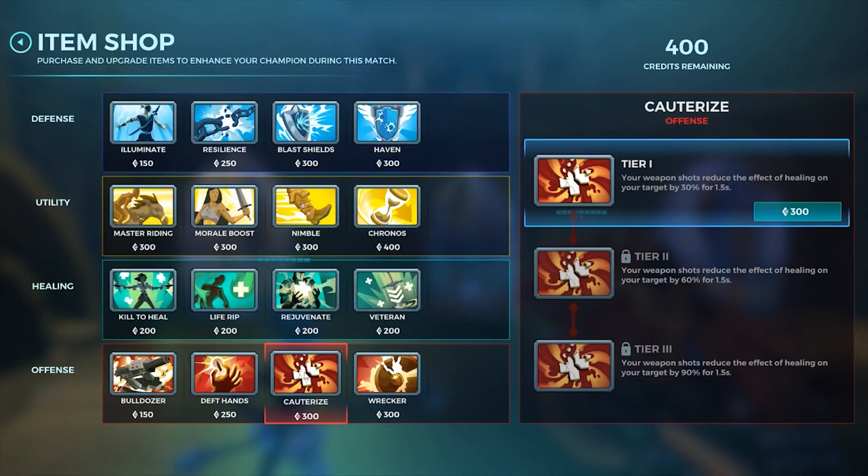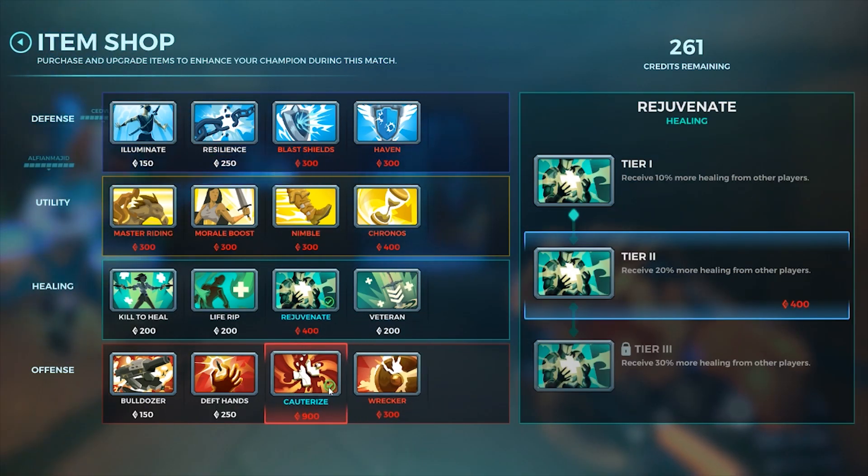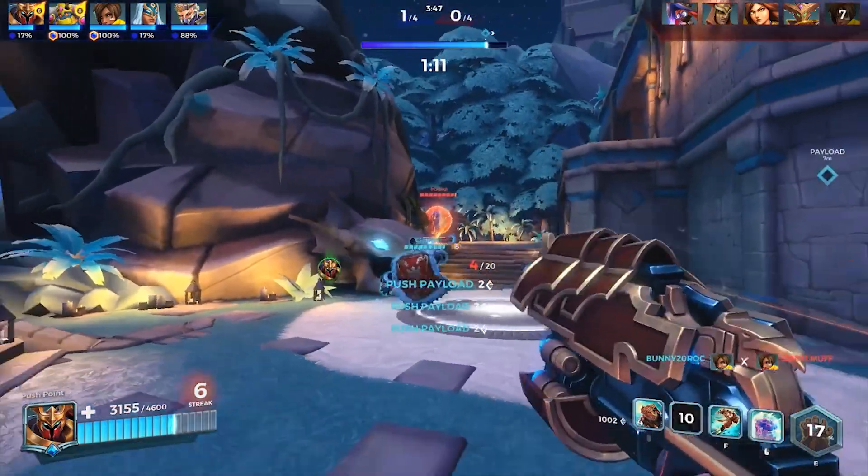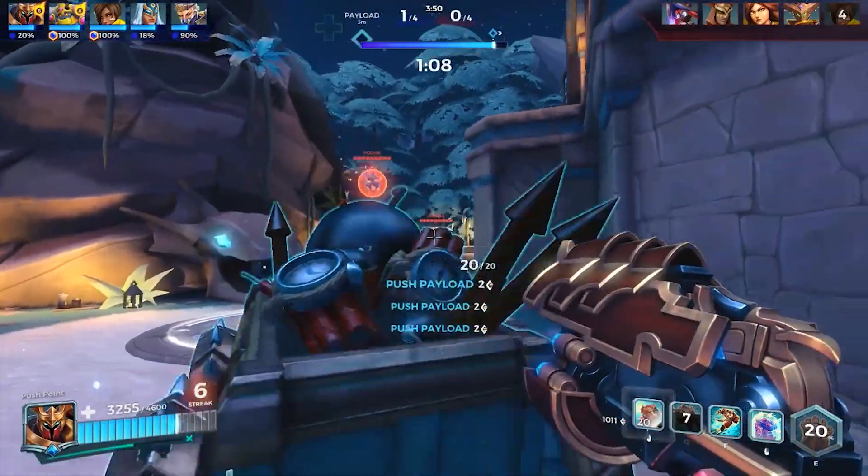Cauterize is a must for Karn and should always be considered first. Like most main tanks, Rejuvenation, Haven, and Blast Shield should be heavily considered, with their priorities based on the enemy champion lineup.